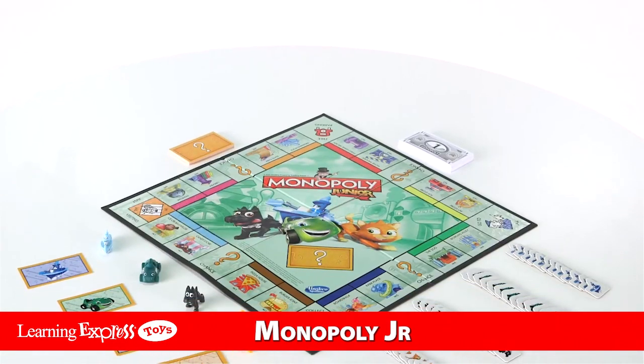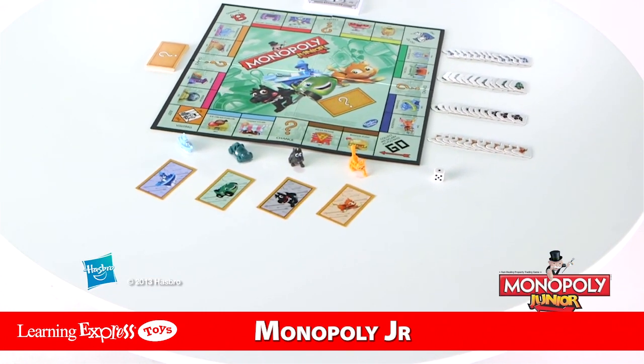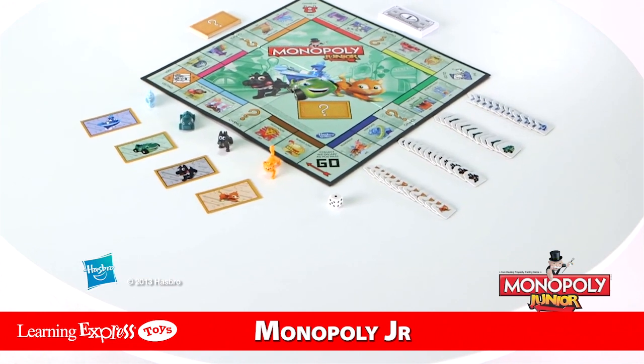Monopoly Junior is for 2-4 players, ages 5 and up, and comes with game board, 4 tokens, 20 chance cards, 48 sold signs, 90 banknotes, 4 character cards, and 1 die. Monopoly Junior, from Hasbro.